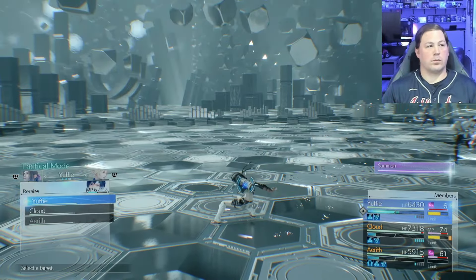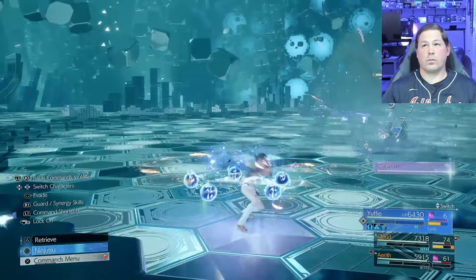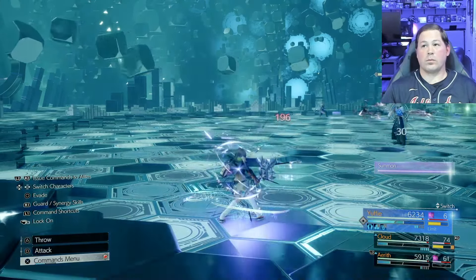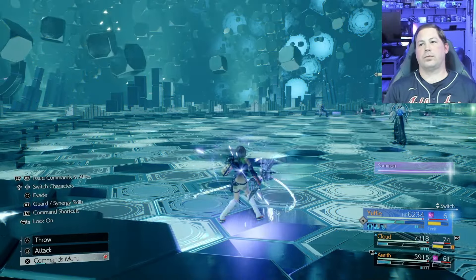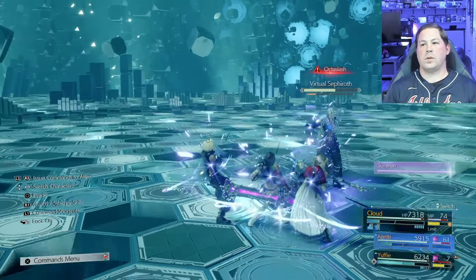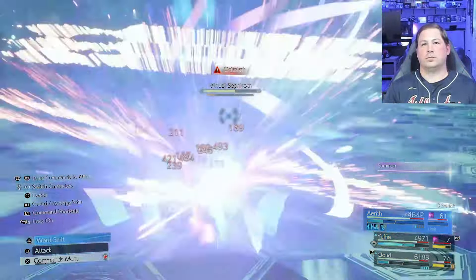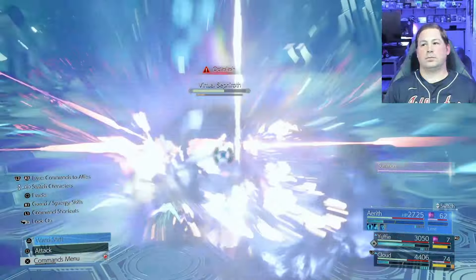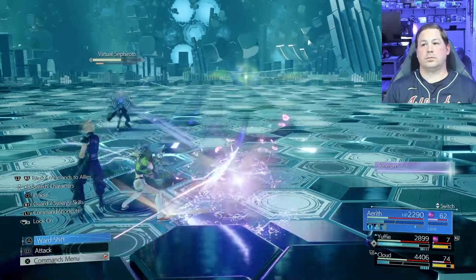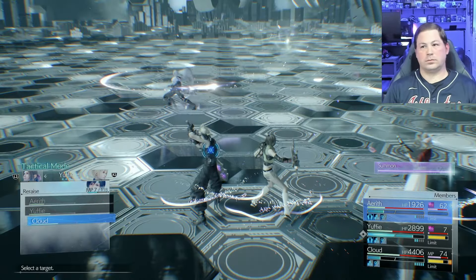For the first time in probably five minutes I'm going to get Octo Slashed with Barrier up and full HP — it's incredible that I bounced back like this. Eating another Octo Slash without wiping means both limit gauges will be close to full, giving me an opportunity to siphon Yuffie and leave her with a still-very-high limit gauge.